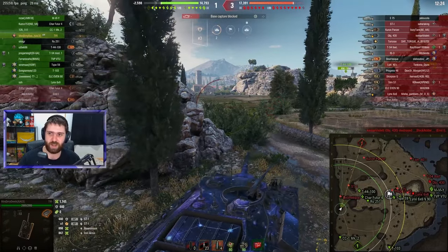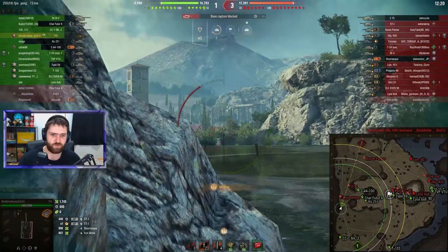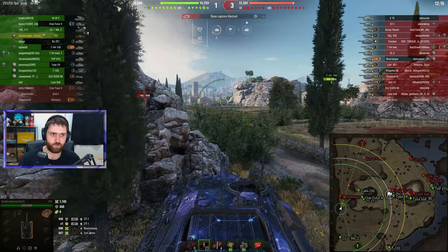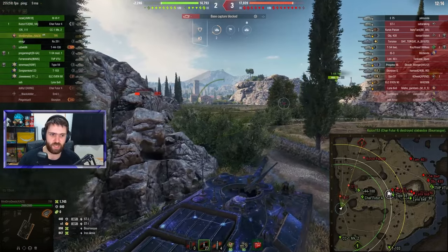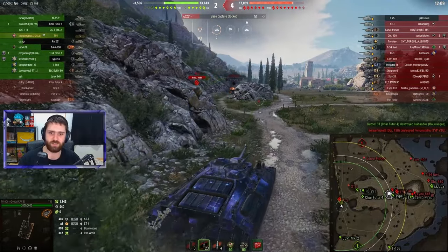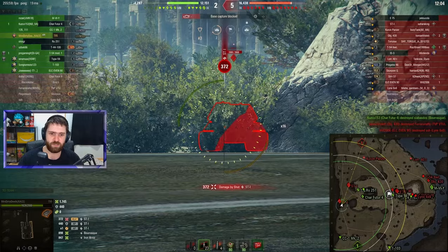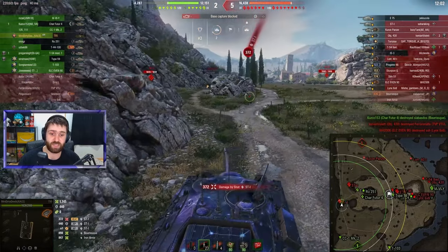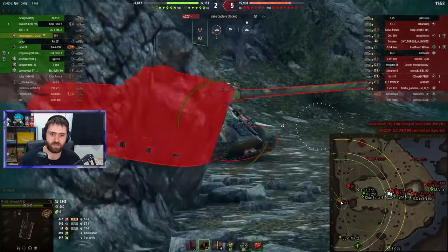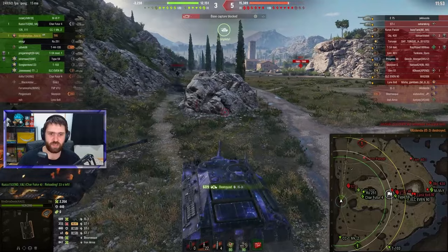Then a shell bounced off the ST-1 — well, the ST-1 bounced off of us, of course. Switching back to APCR, seeing if we can catch the ST-1 over there, the Tier 9 Russian heavy tank. Unfortunately, the ST-1 goes through with a HEAT round, hitting either the cupola or the lower plate. Getting to the side of the IS-3, finishing for 609 damage.